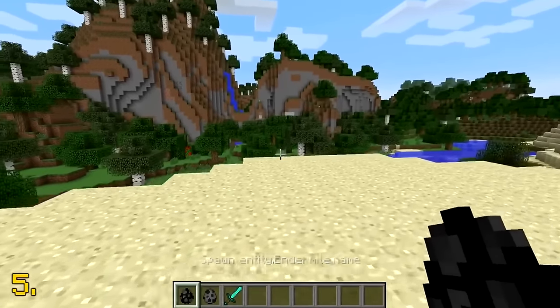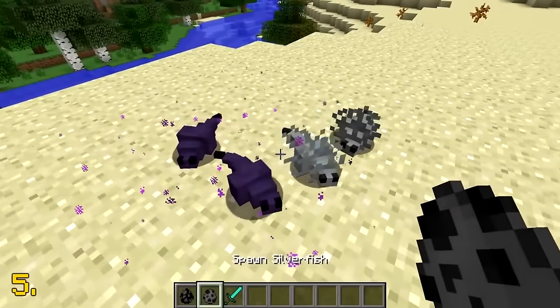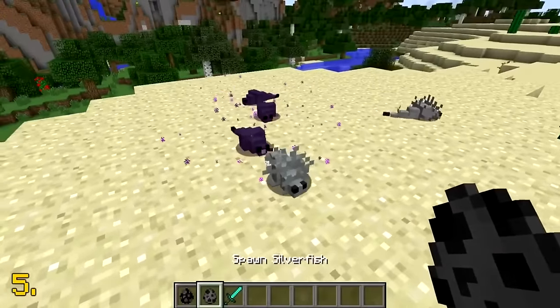When the endermite was first added into Minecraft in version 1.8, they used the exact same model as the silverfish mob, but was just a different color.